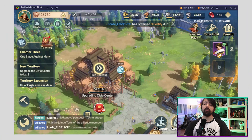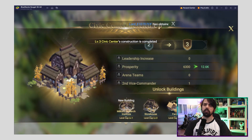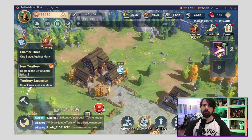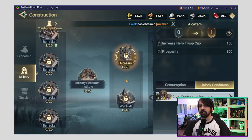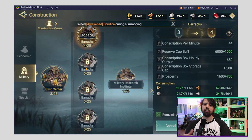Now let's talk about the Civic Center, which is the key area for upgrades. The process is very straightforward, and if a construction takes less than 5 minutes, you can speed it up. Focus on upgrading options in all three categories: Economy class, Military class, and Special class. This will boost your health, lead cap, and unlock new features.